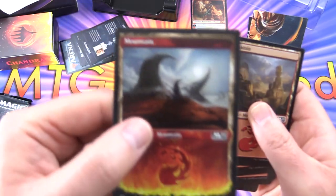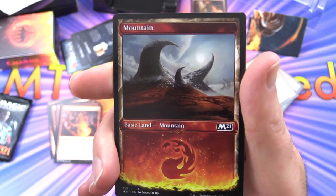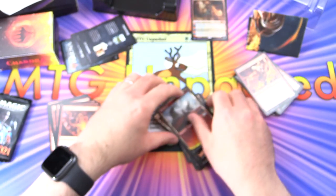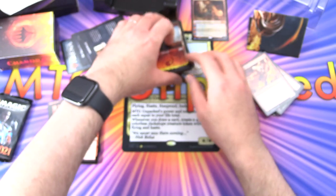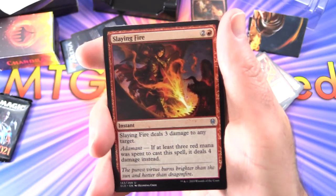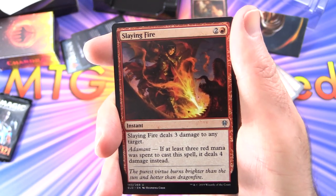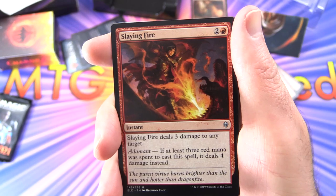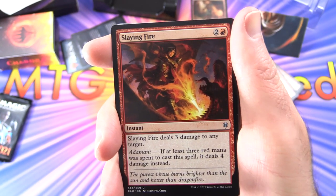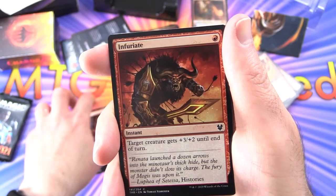You get 24 plus one of these nice mountains - that's probably my favorite artwork of those new lands in Core 2021. Next up we have Slaying Fire - instant for three. It deals three damage to any target and has Adamant: if at least three red mana was spent to cast this spell, it deals four damage instead. We get two of those.